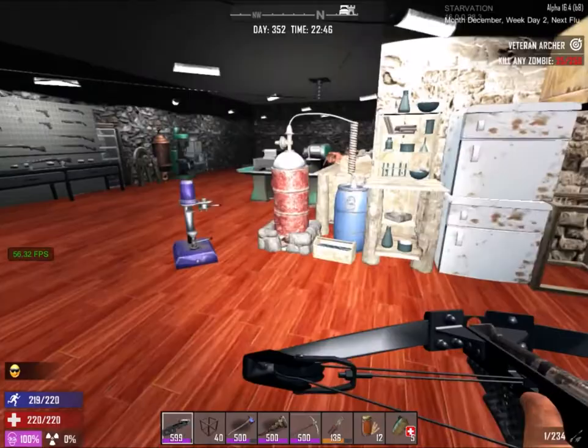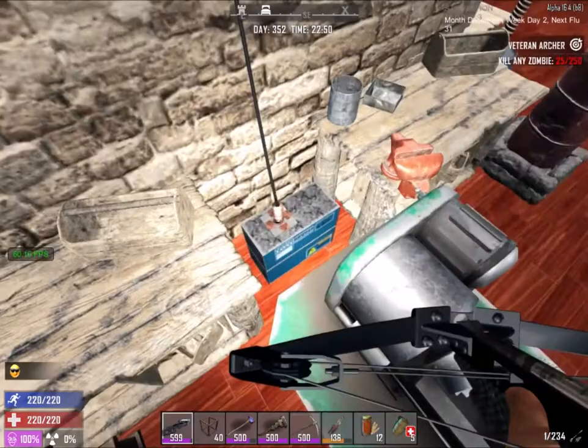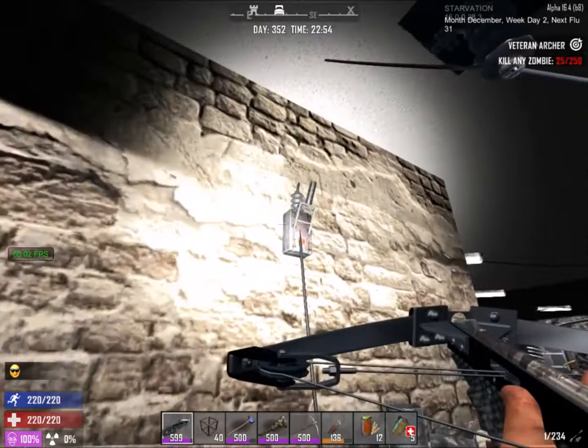First we're going to start with the lathe since this is the very first one that you need to build for the quest. After you craft it you won't be able to place it because it says something about a power supply. What you first need to do is build a failure relay like this one and place that down on the floor, and then you'll be able to place the lathe right next to it.